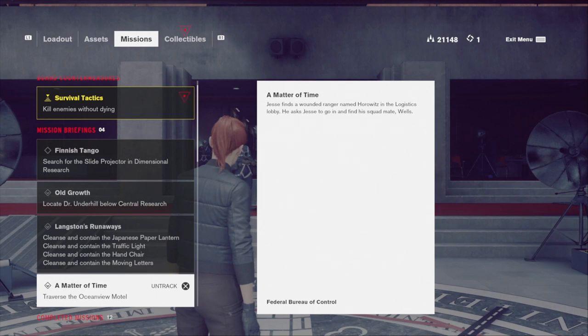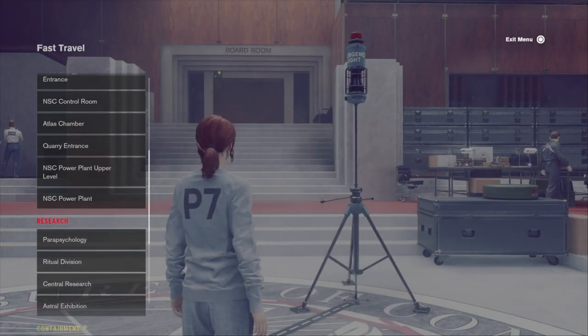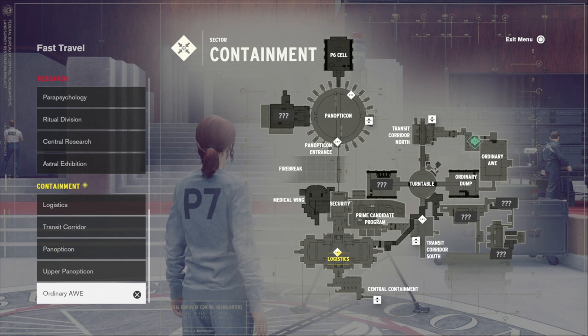Hi everyone, Release Fire here. I'm going to talk you through Control's Anchor Altered Item. It leads to one epic boss fight. I'm going to talk you through how to get to it first and how to beat it when you eventually get to it.